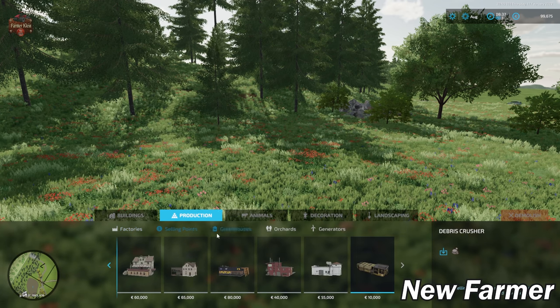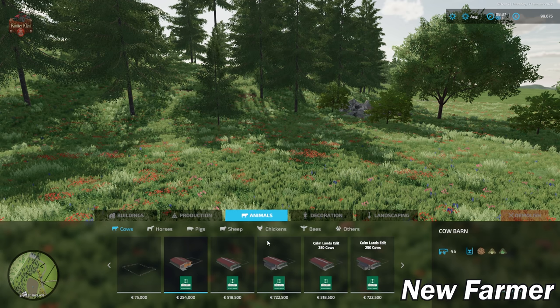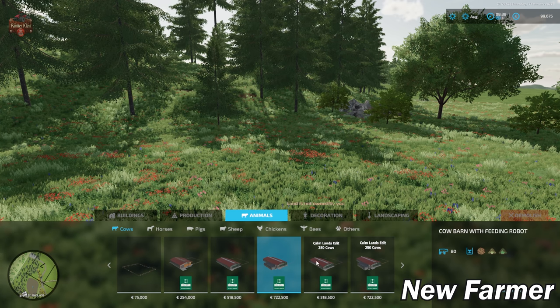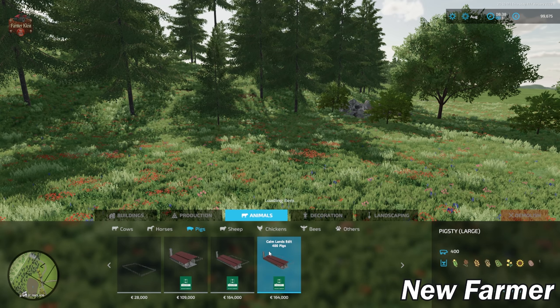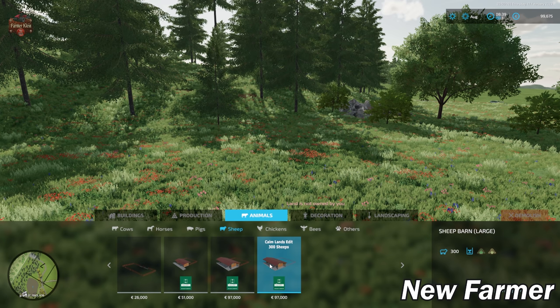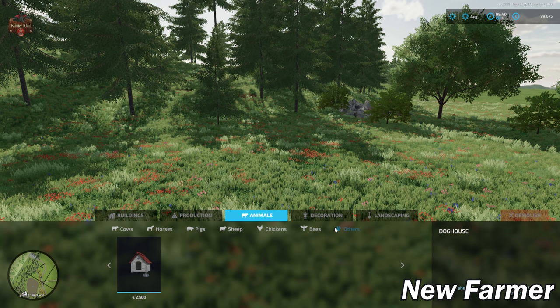There are no custom sell points, greenhouses, orchards, or generators. We do have some custom edits in animal areas. The largest two cow areas have been edited to hold 250 cows as opposed to 80. The pigs have been edited to hold 400 as opposed to 270. The sheep have been edited to hold 300 as opposed to 65. There are no custom chicken, bee, or other animal areas.